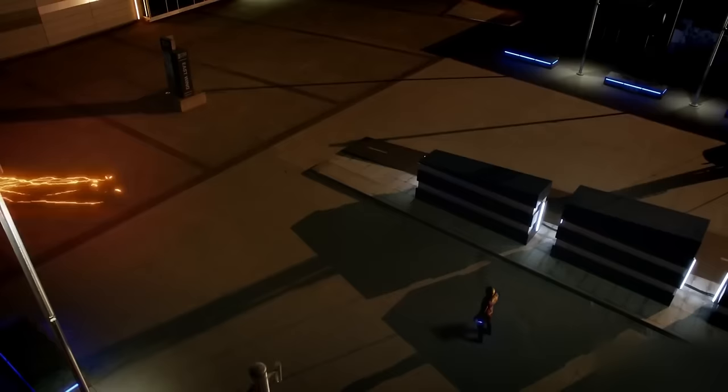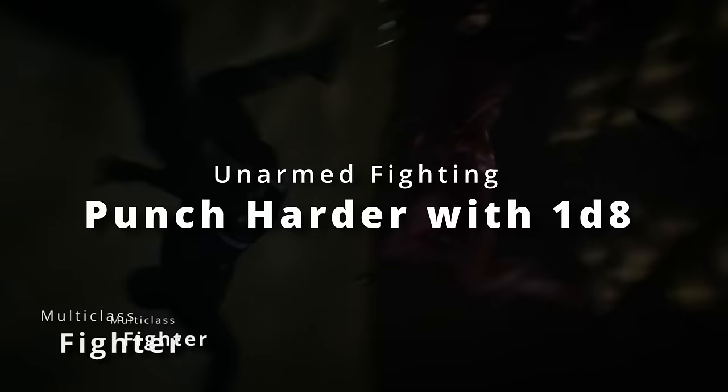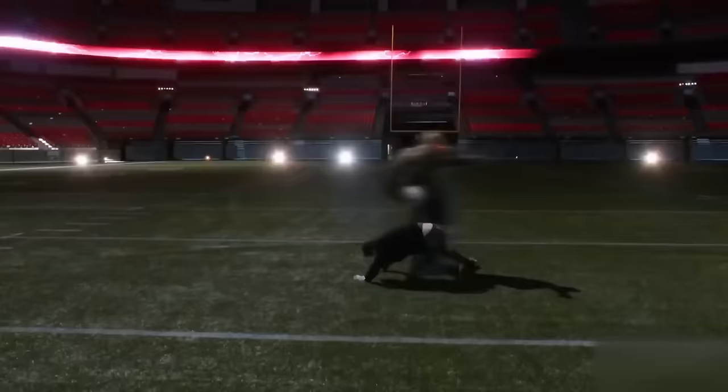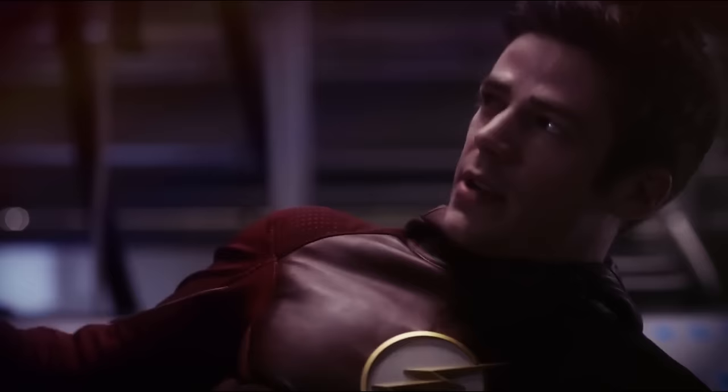We're going to take seven levels of fighter. Our first level of fighter lets us choose a fighting style — unarmed fighting — boosting the damage of our unarmed strikes up to a 1d8 as long as we don't have anything else in our hand. We can still use Dexterity for those attacks, thanks to our monk levels. Then at second level of fighter, we get Action Surge, so we can take a whole extra action once per short or long rest.